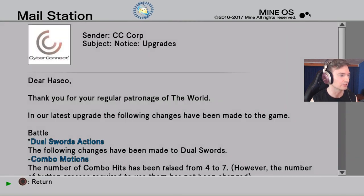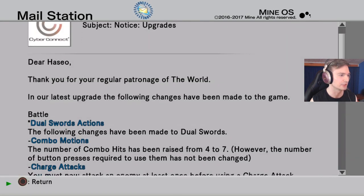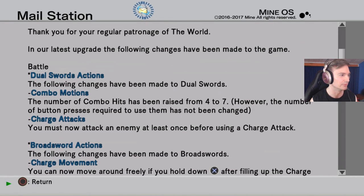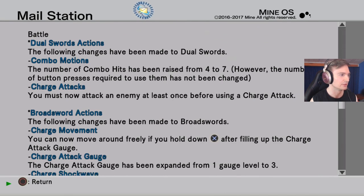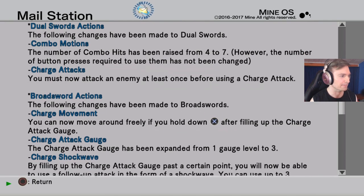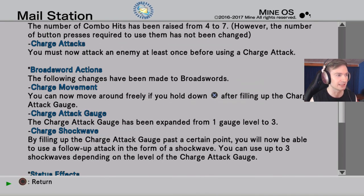Dear Haseo, thank you for your regular patronage of The World. In our latest upgrade, the following changes have been made: Battle — dual swords actions. The number of combo hits has been raised from four to seven, however the number of button presses required to use them has not changed. A few of your normal attacks and charge attacks — you must now attack an enemy at least once before using a charge attack.